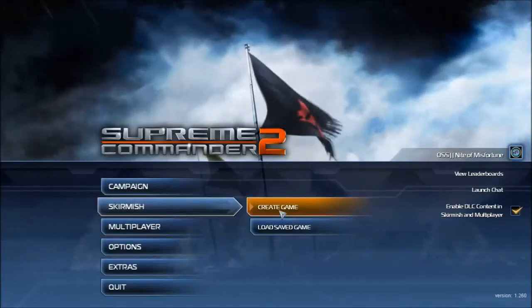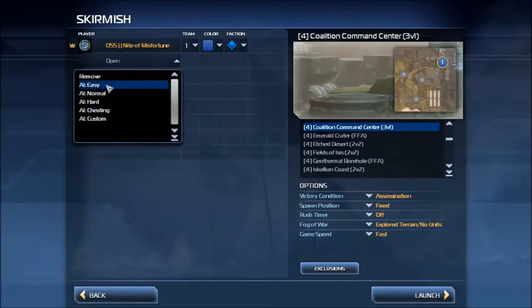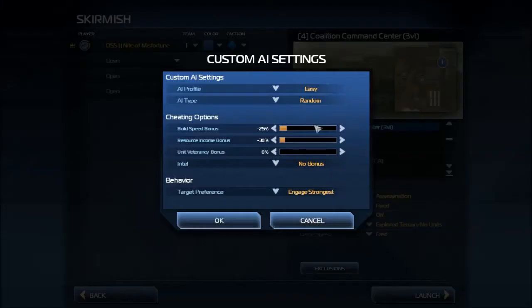So let's just jump in, create a game — skirmish. We can play against any kind of AI, and we can even set it to custom.